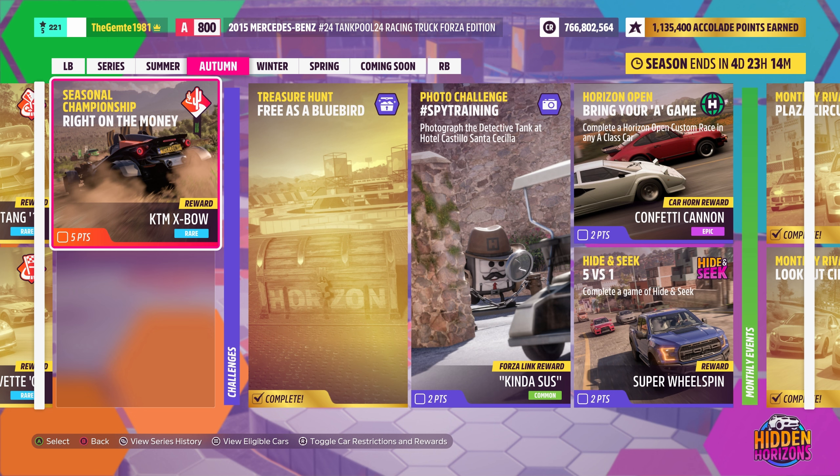Welcome back to the seasonal championship. This one has a KTM Expo as a reward, and we need basically a 100K credit A800 car — so there's a restriction on how much the car costs. Looking at the categories we could choose from, there are definitely some options that people can drive or choose, so let's go ahead and load this one up and see what we're able to do.